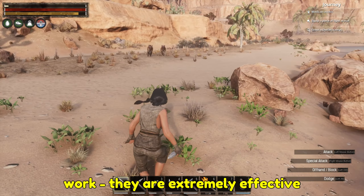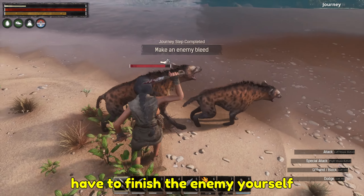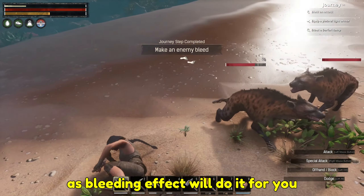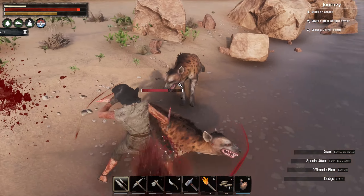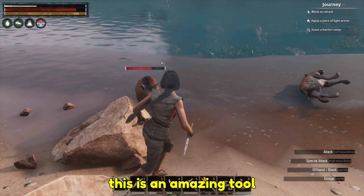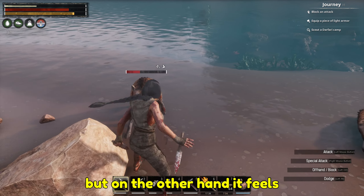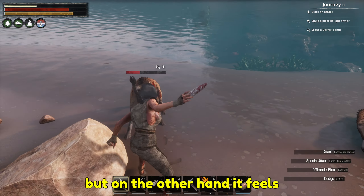We have also used the climbing ability, which — believe me or not — we will be abusing later on in the game. It is a very useful skill to efficiently climb down elevation. By efficiently I really mean just jumping down a tall hill or mountain that you've visited, that you can't be bothered to backtrack from — so just jump down and cling onto the wall. Job done.